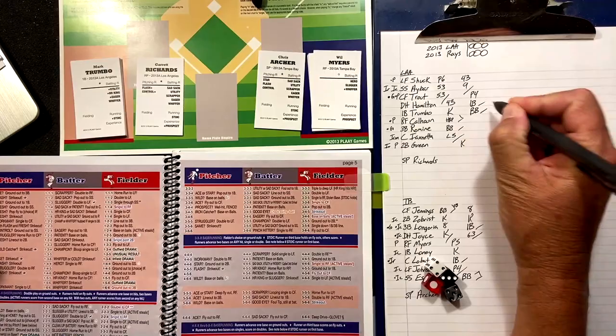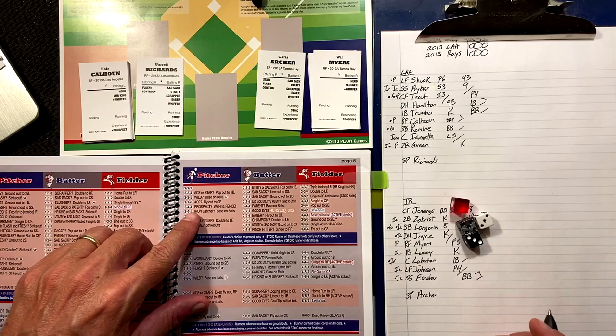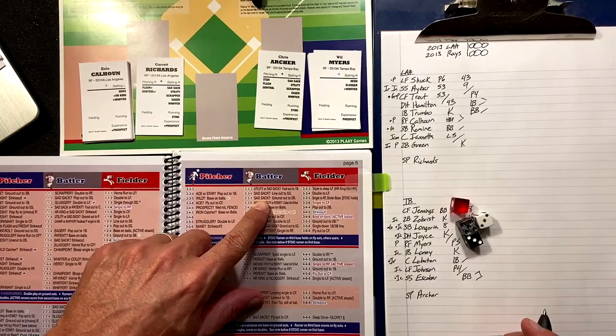Hamilton's aboard with one out, brings up Trumbo. Three-four-five — iron catcher? Semi-iron — decider die says he is iron — so it's a walk. Lobaton at catcher. First and second with one out.